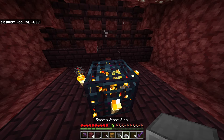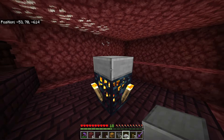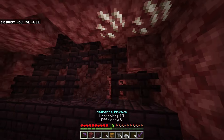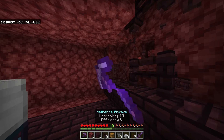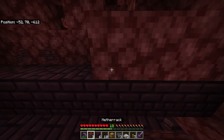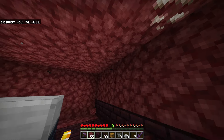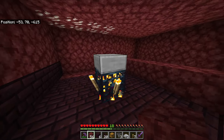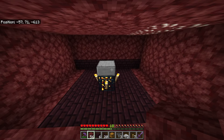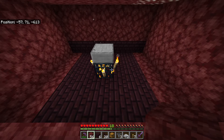Directly above the spawner you should be able to place two blocks just like this — one, two. Most blaze spawner rooms will automatically have it like this, but if yours is higher or lower, just make sure you fill it in so it's only two blocks high. Then on top of the spawner, go ahead and place a stone slab — this stops blazes from spawning directly on top of it. You can break all the fences near your spawner as well and fill them in. So to summarize: two blocks up, two in front, two behind, three to the left, three to the right.